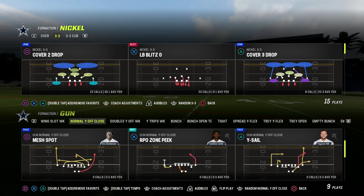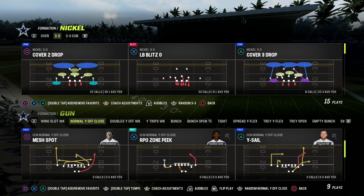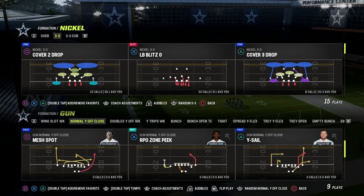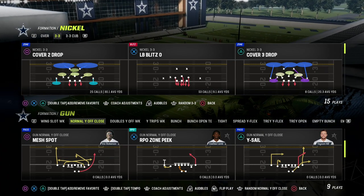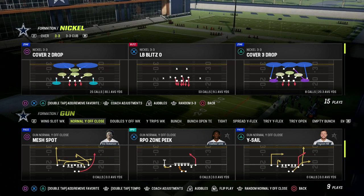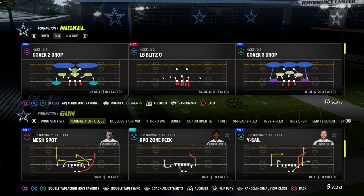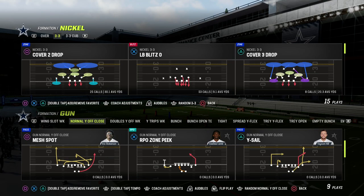The next question is: what is your counterplay? The area of the field that your power play attacks — ideally you want your counterplay to attack a different area of the field. We talked about mesh spot and how we can hot route this play, especially with slot apprentice, to turn this into a really good concept against man and zone coverage that works the left side of the screen as well as gives a quick throw to the running back.